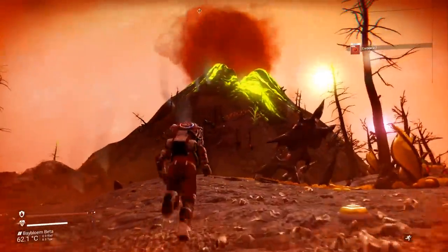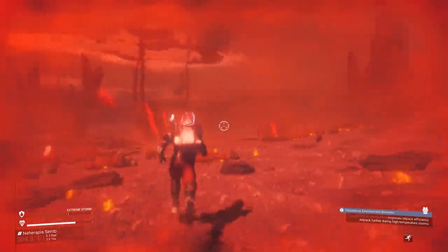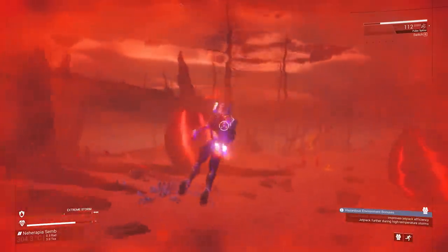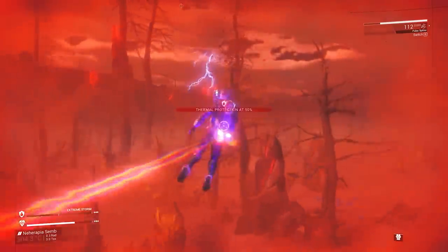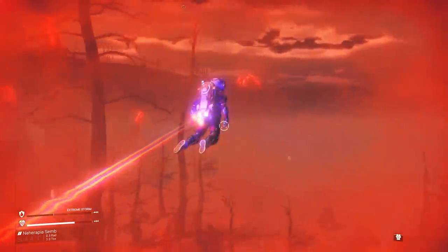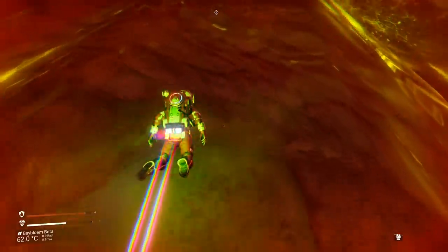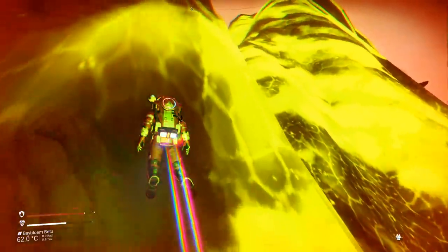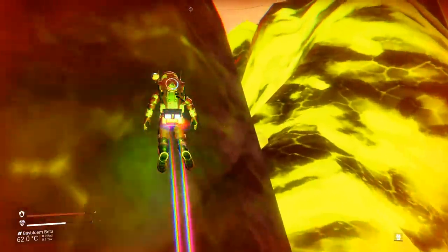This is a storm crystal, so there's definitely going to be a storm happening right here eventually. You can spawn on a planet with volcanoes, and it can also happen for thunderstorms to occur during the storms themselves. I think there's even a small chance for tornadoes to spawn — it's all random. Can you imagine how crazy it would be if we had storms, tornadoes, and erupting volcanoes all at the same time?